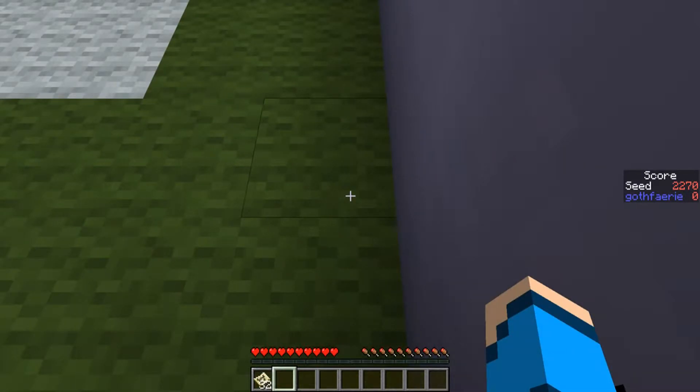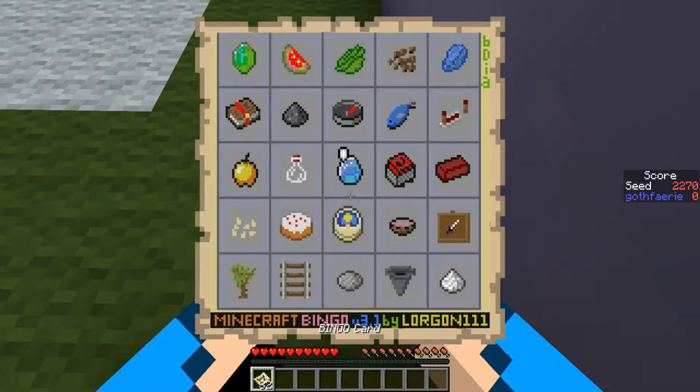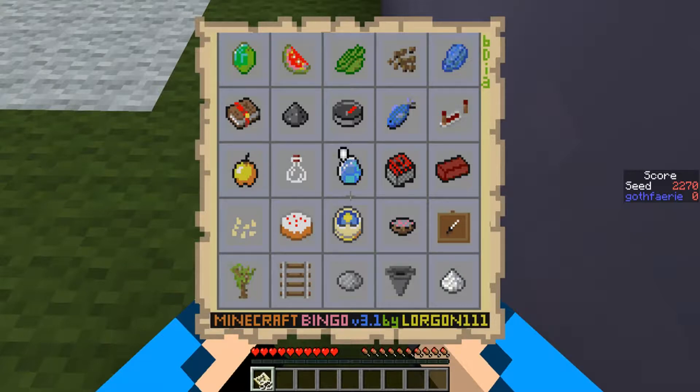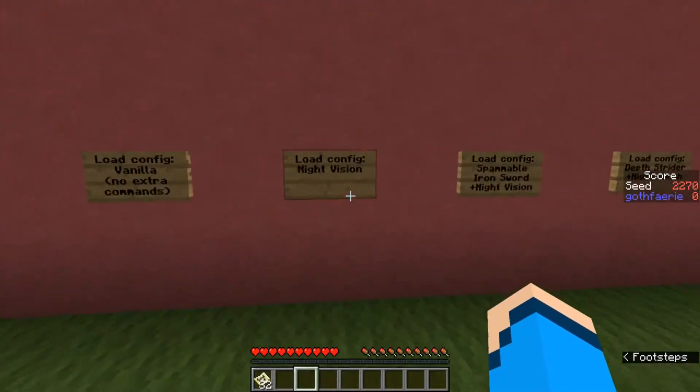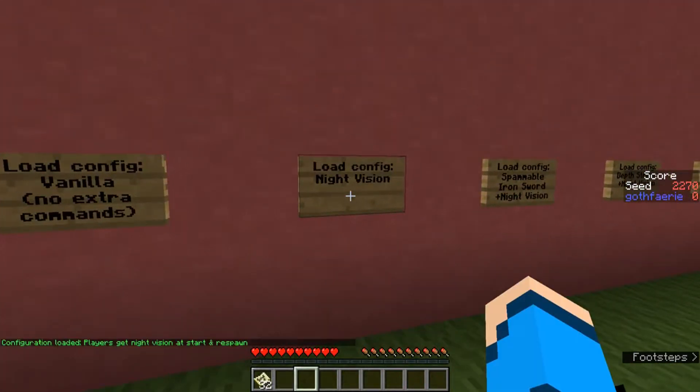The first seed to play blind for Bingo this week is Seed 2-2-7-0, with the card pictured here. The goal is to get 5 items in a row, column or diagonal, as quickly as possible. And don't forget, if you hadn't from the end of last week, swap back to your load config just of plain old Night Vision.